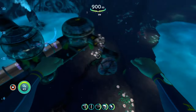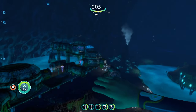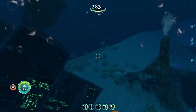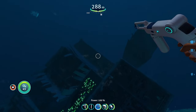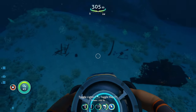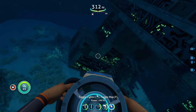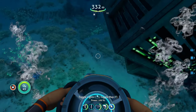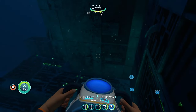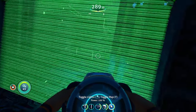Now we're checking out one of the new precursor bases this mod added. We've arrived at a precursor base in the dunes biome — it's pretty dangerous, looks super awesome because it's giant and sort of crashed into the biome. This is one of three precursor bases the mod adds, and you need a purple tablet to get in through the locked door.